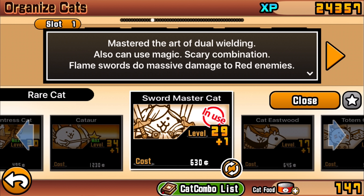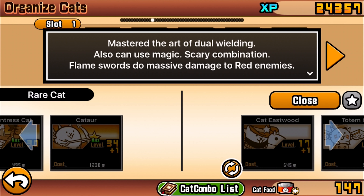He can also use magic — scary combination. Flame swords do massive damage to red enemies. The look of it sort of reminds me of Assassin's Creed, like Ezio and the other assassins, because of that hood effect. I've always thought that was his hood, but I've been told it's actually supposed to be his hair — it's debatable.